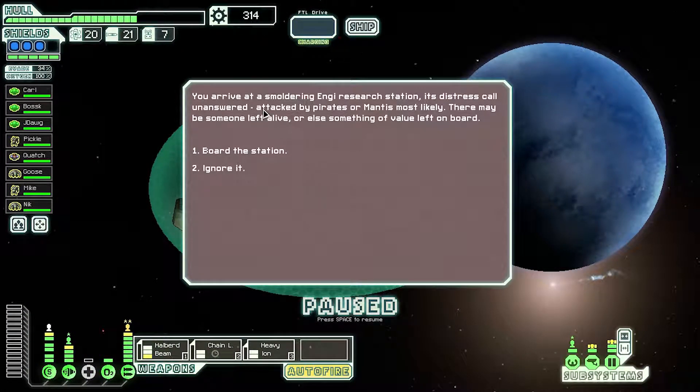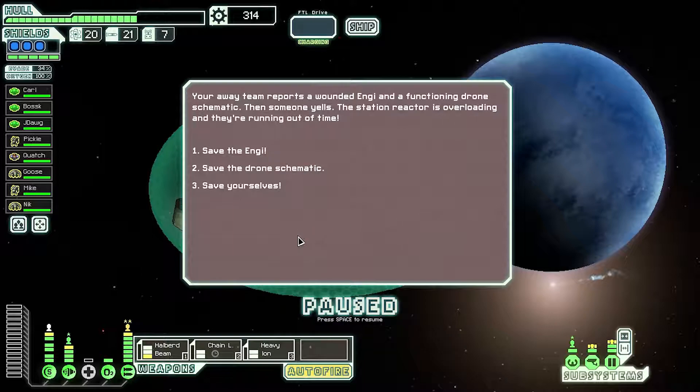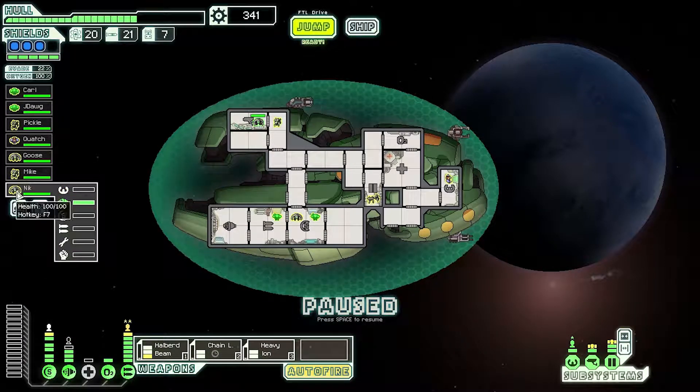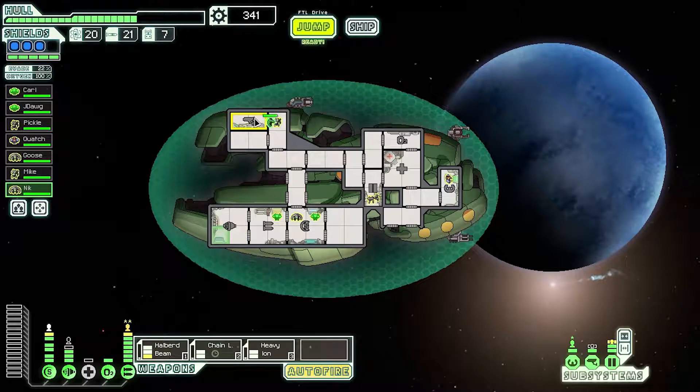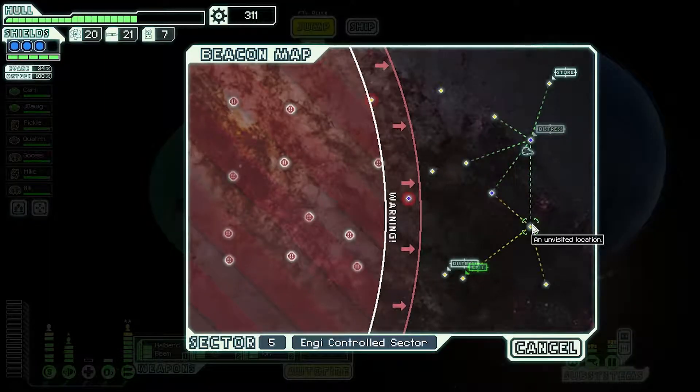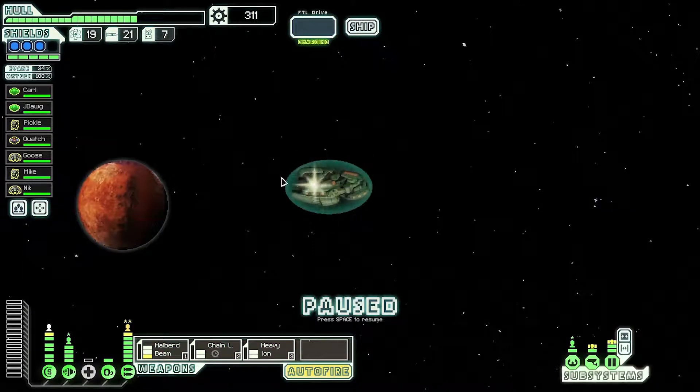You arrive at a smoldering energy research station. This distress call is just going unanswered — attacked by pirates or mantis most likely. Let's board the station. We can't take in more people, so we're going to save the schematic. No! No! We lost Bossk! That is really bad. Who else has trained in engines? That is very lucky that Nick is an engines guy. That sucks — and we lose a power, which sucks too. I didn't think it was actually going to hurt us there. That was bad.